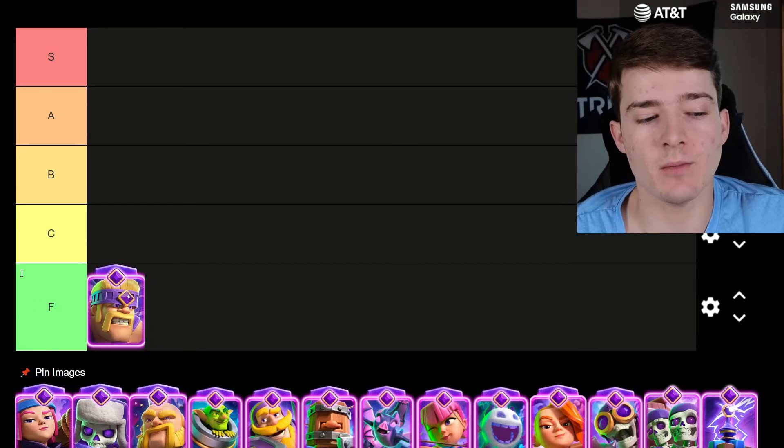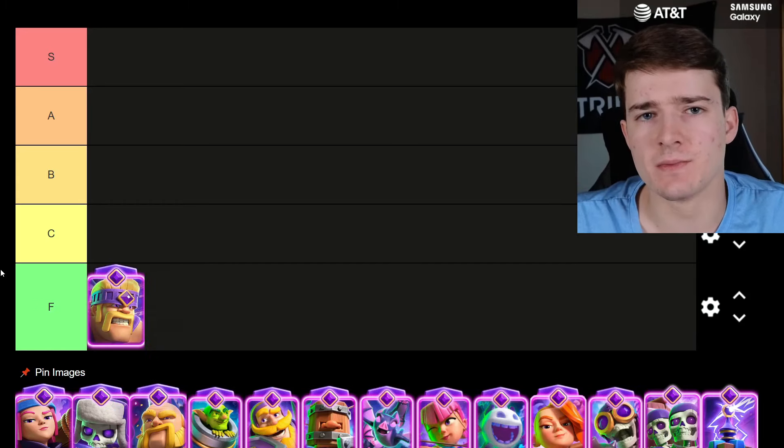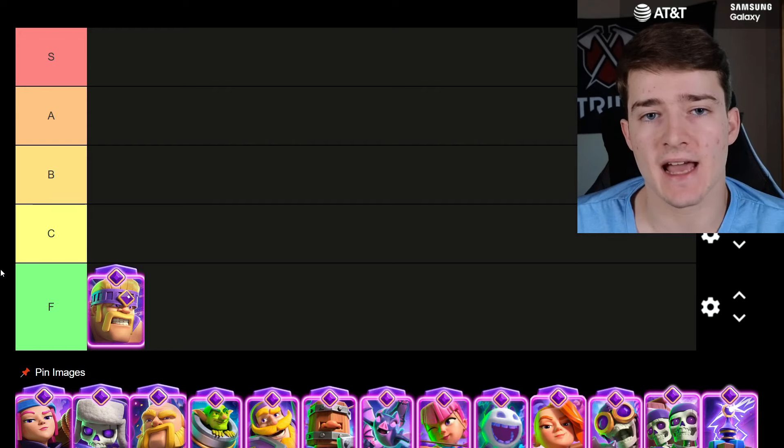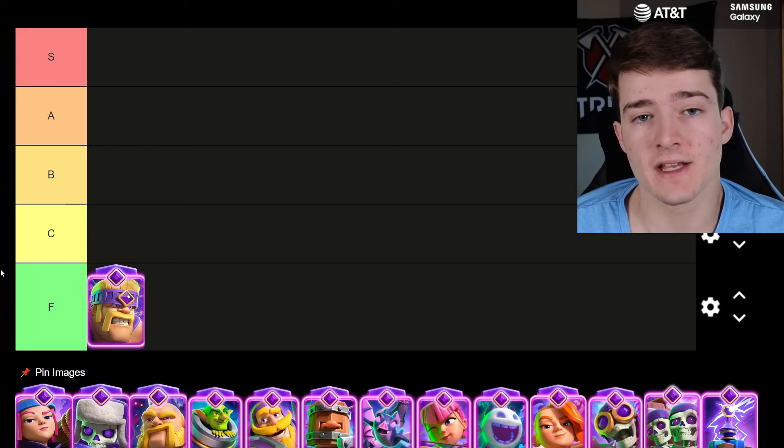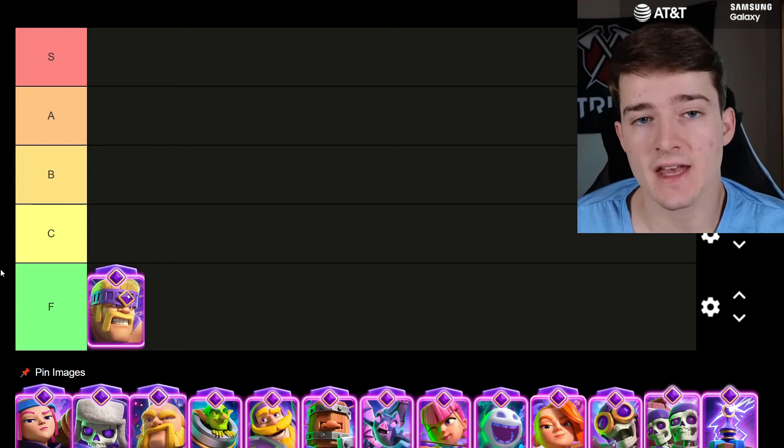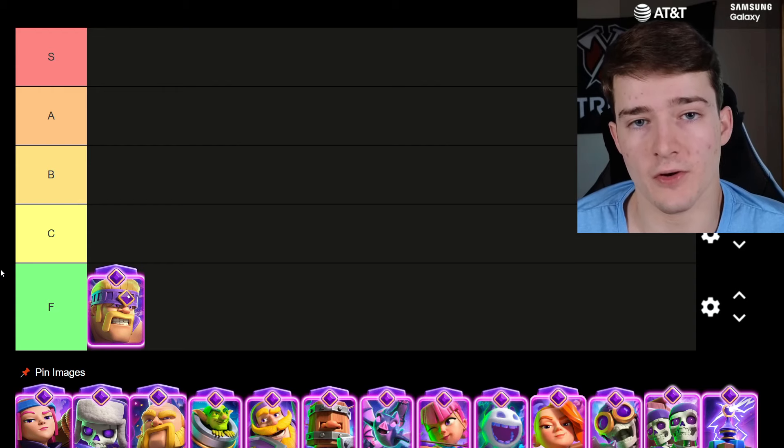Starting off with the worst evolution in the game, we got the Evolved Barbarians. As more and more evolutions have been added, and after the Evolved Barbarians have received a couple nerfs, they have definitely fallen out of the meta. For the most part, you can only use them inside of Lava decks, and even then, oftentimes you prefer using the Evolved Valkyrie over them.